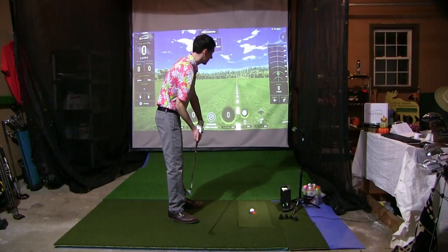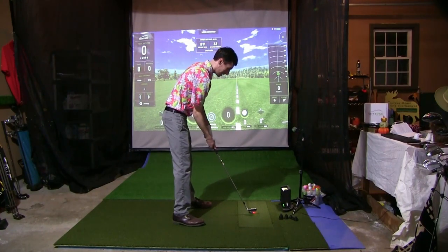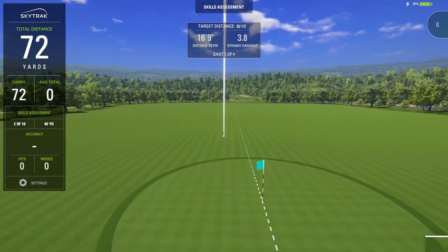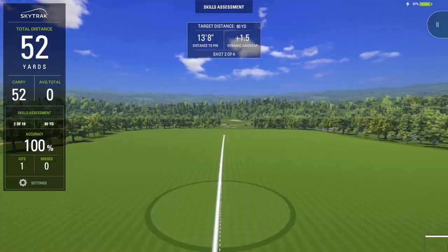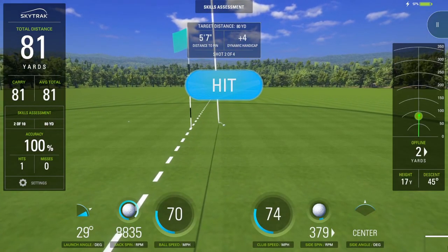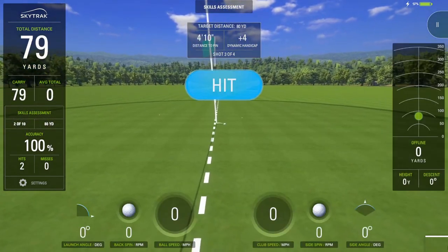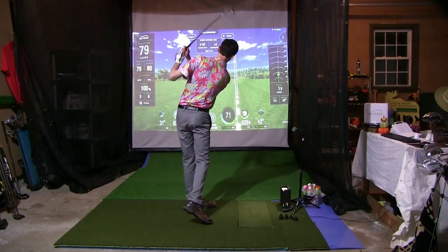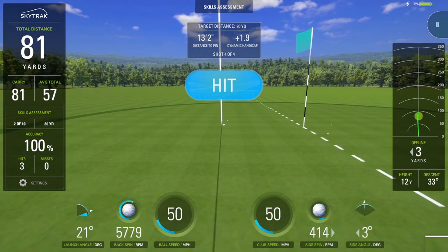Next yardage is 80 — a three-quarter swing with the 56 here. Got a little too much on the first one, but still a pretty respectable shot. The second one felt dialed in nicely — beauty, let's go. This really shows you why my approach play is so good in the sim tour; I'm just dialed into these numbers.